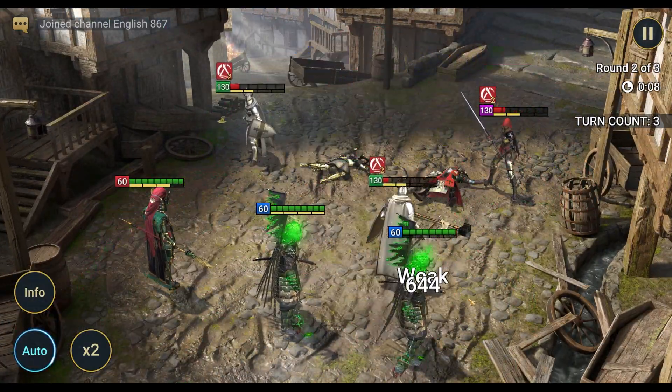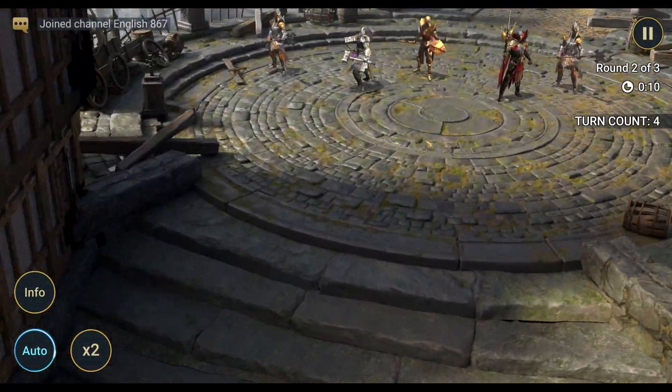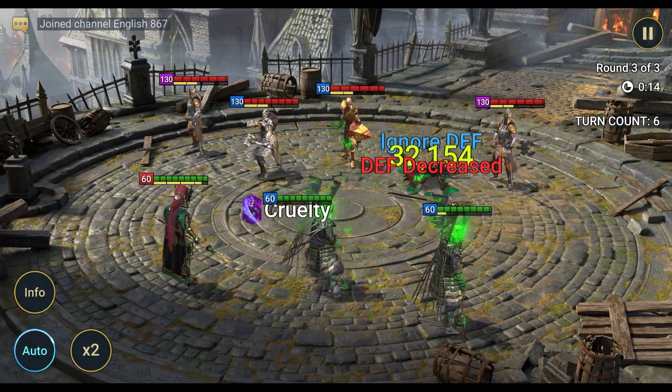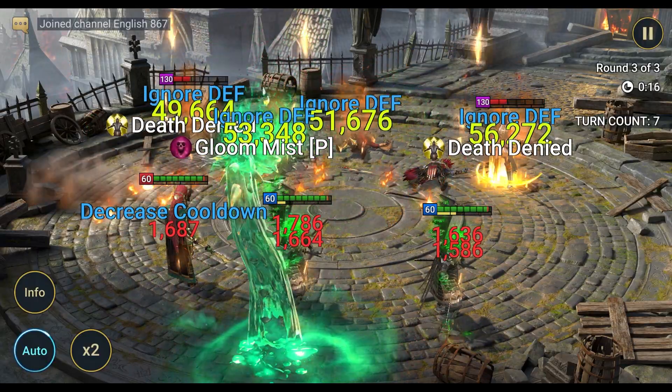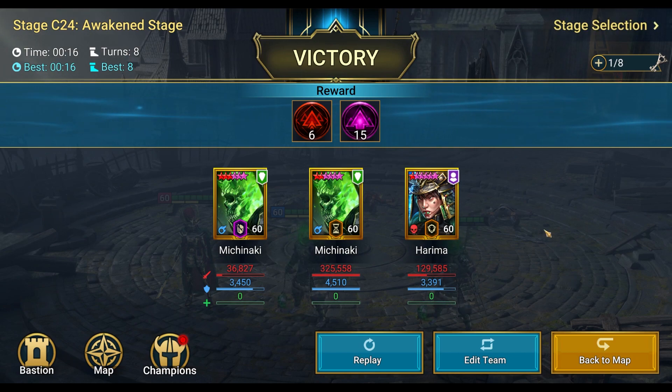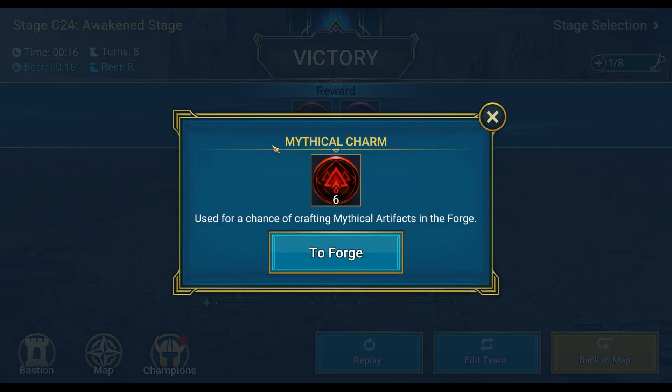We're lacking just a little bit of damage to clear the waves in one shot. Eight turns - not bad! Mythical charms are used for a chance of crafting mythical artifacts in the forge. Mythical lethal gear - here we come!